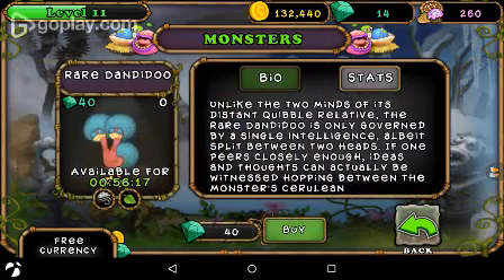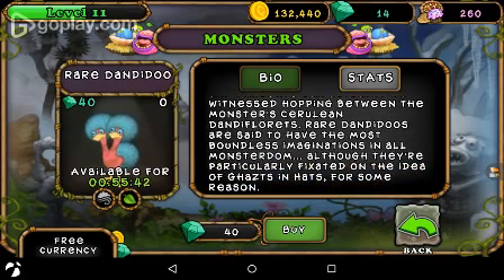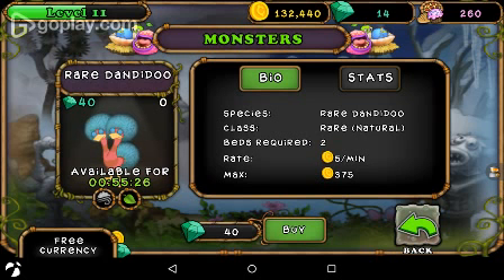Next is the Rare Dandidoo. It costs 40 diamonds, it's available for 56 more minutes, and it's a mixture of the air and leaf elements. It says: 'Unlike the two minds of its distant Quibble relative, the Rare Dandidoo is only governed by a single intelligence, a beat split between two heads. Ideas and thoughts can actually be witnessed hopping between the monster's cerulean dandiflorets. Rare Dandidoos are said to have the most boundless imaginations in all monsterdom, although they are particularly fixated on the idea of ghasts and hats for some reason.' They are a Rare class, take up two beds, give you five coins per minute, and can hold 375.